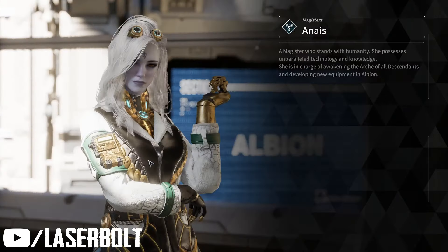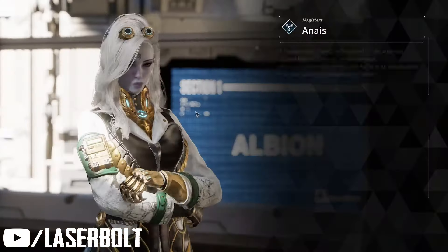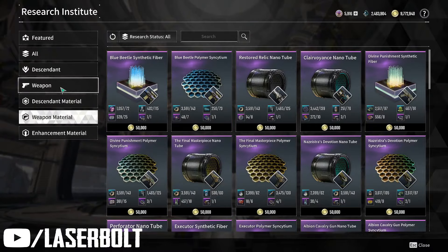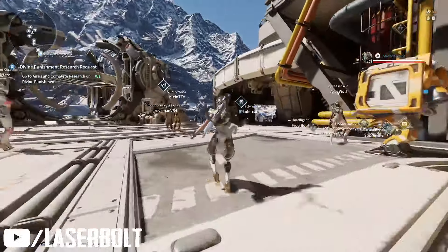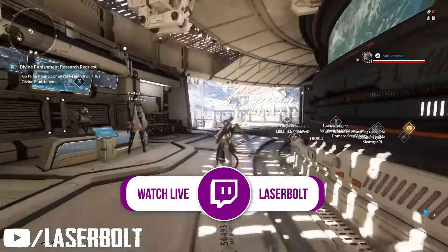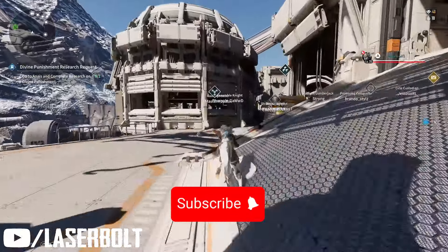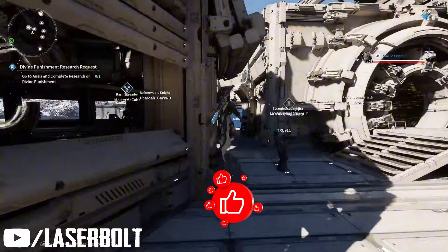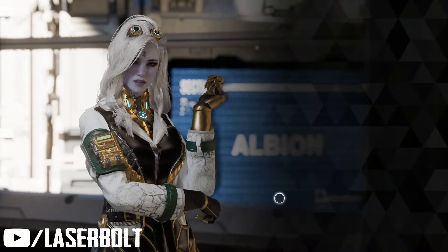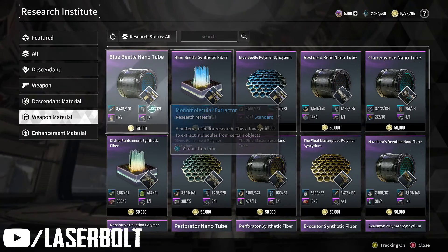So what you need to do is make sure you have everything. Laserball went out and got the small missing part for the nanotube. Once he came back and went into Albion to show me, I was like, 'no way, this is crazy — this is not even possible.' So once you go back and talk to Anais again and look at those three blueprints...